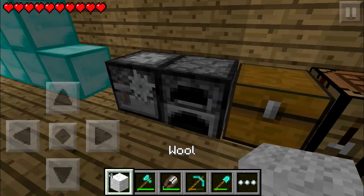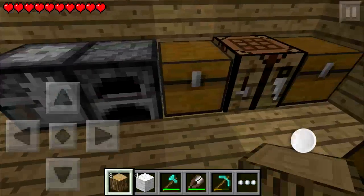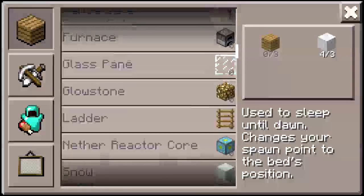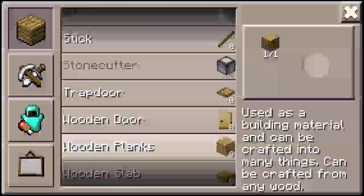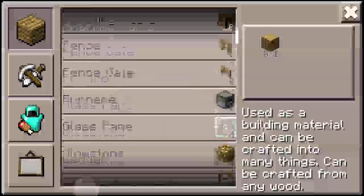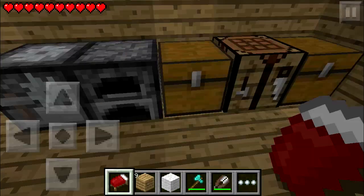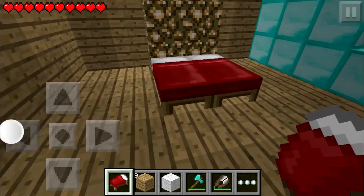So once you have around three wools — I have four in this case — and you have wood, you're ready to make the bed. First of all, with the wood, go down and you'll see wooden planks. Craft them into wooden planks, go up, and you'll see bed — just click on that. And there you go, you made yourself a new bed.